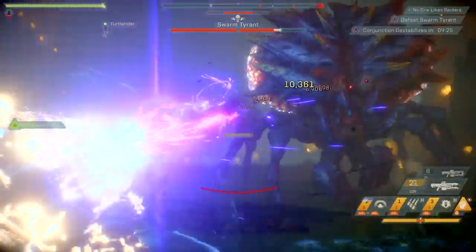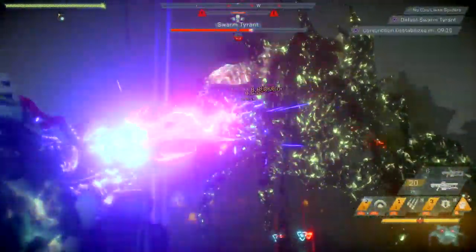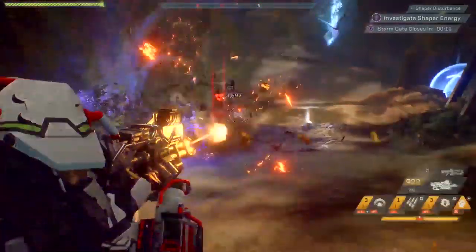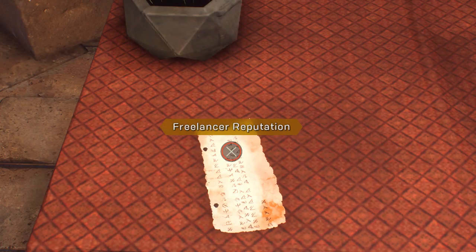When you're in Fort Tarsis, after every mission make sure you speak to the NPCs inside there that are speakable. They will yield you faction reputation, which will go towards leveling up your factions. Your factions have three ranks to level up currently. By speaking to everyone in Fort Tarsis every time you come back from a mission — yes, it can be a bit cumbersome — you do level them up a little bit faster. Your legendary contracts, three per day, one per faction, will go towards leveling those up.